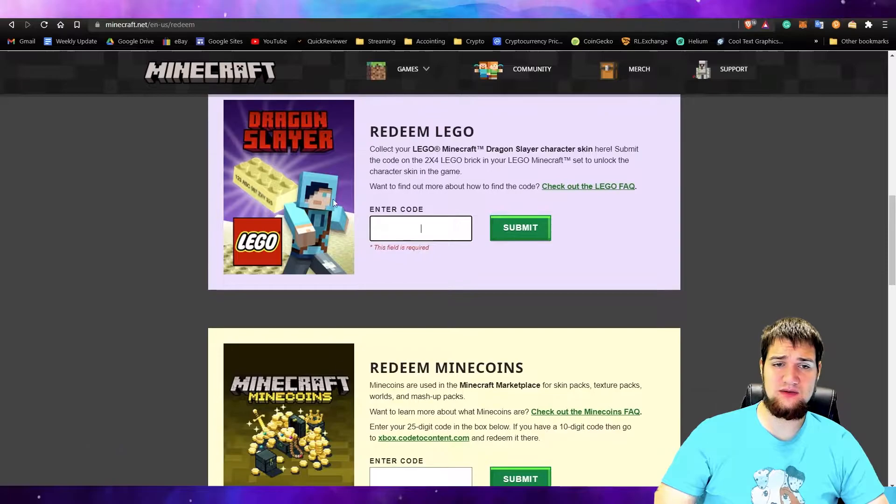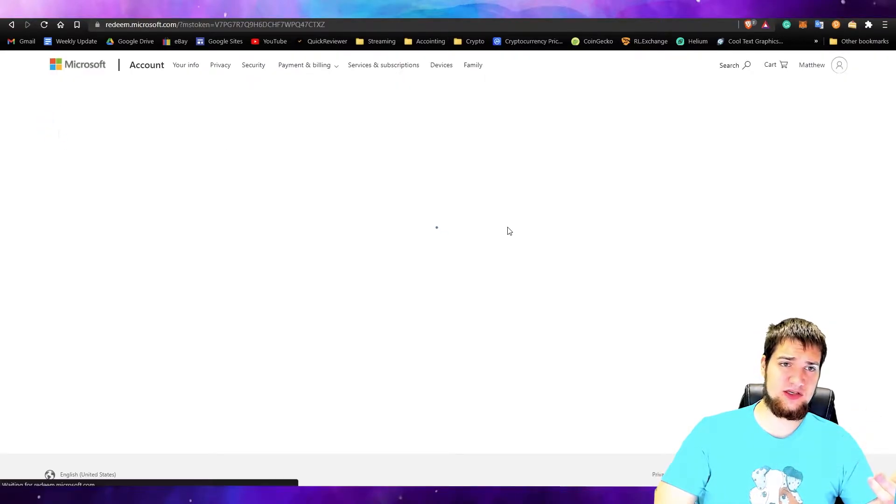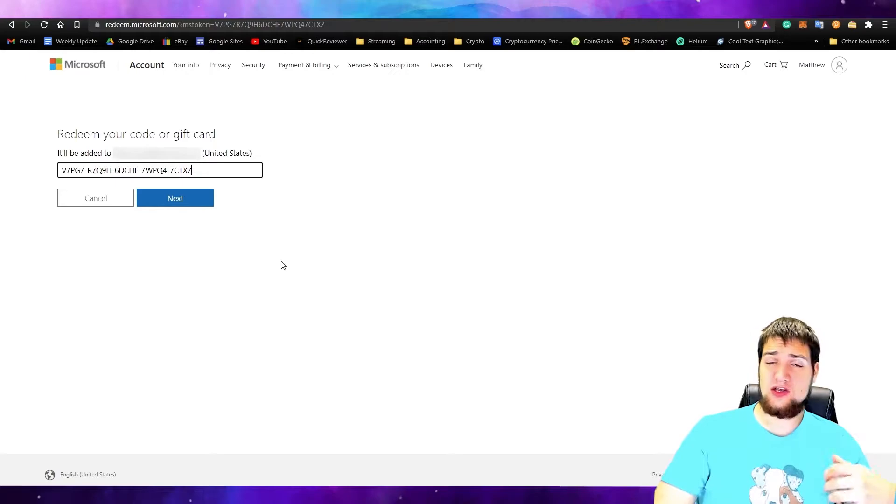Scroll down and find one of the options — it doesn't matter which one you pick because you're not going to get what it says; you'll get whatever you unlock. Click 'Enter Code,' type in your code, then click Submit. It'll make you sign into your Microsoft account — make sure it's the account associated with your Minecraft account — then click Next.